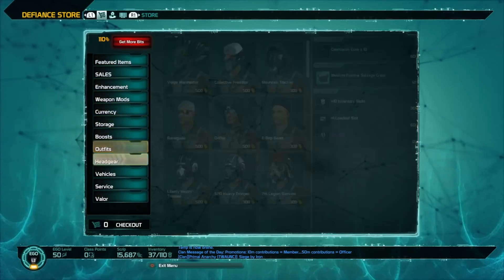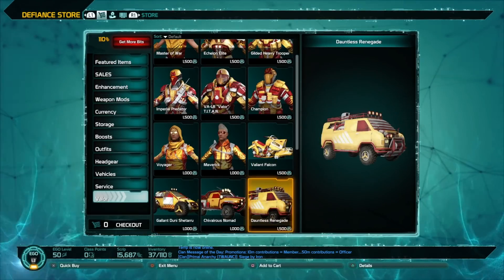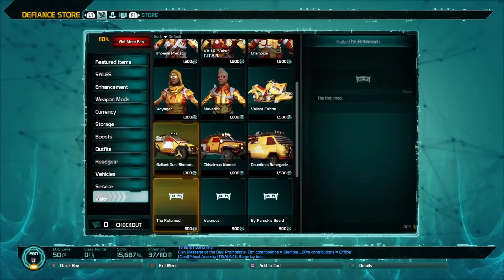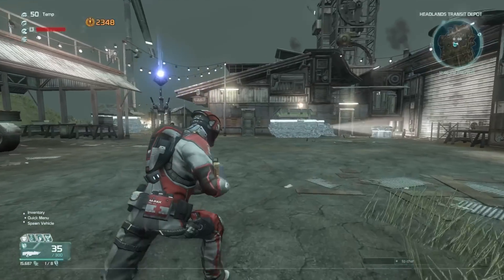The last way would be through your Valor. If you have Valor and you don't want to grind, you can definitely get the Valiant Falcon, Dauntless Renegade, Chivalrous Nomad, and Gallant Dunishitaru. You can get any of those.